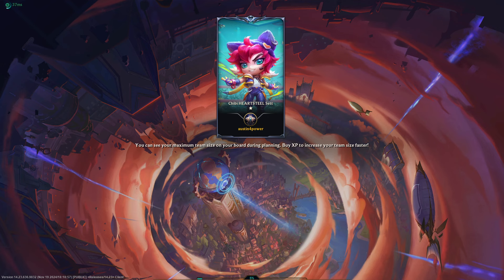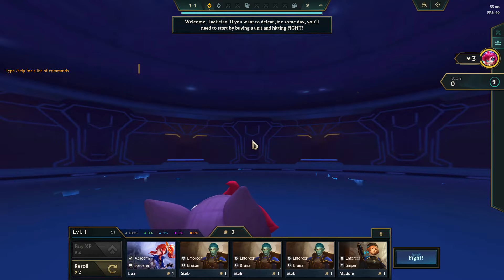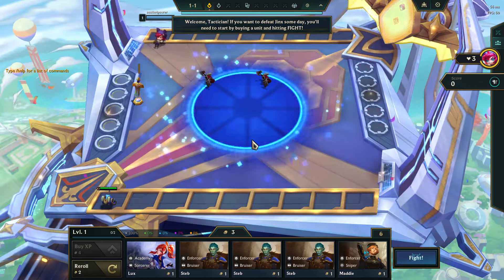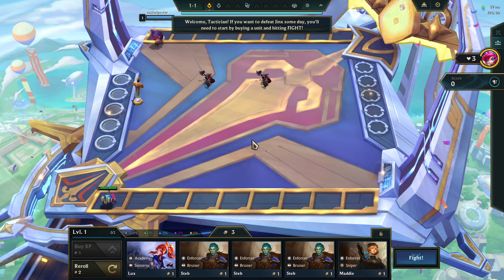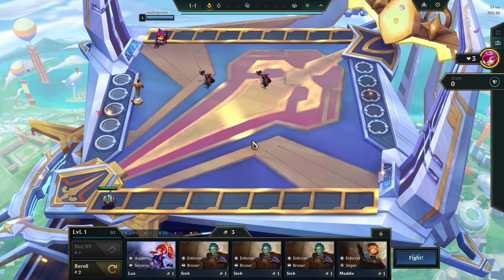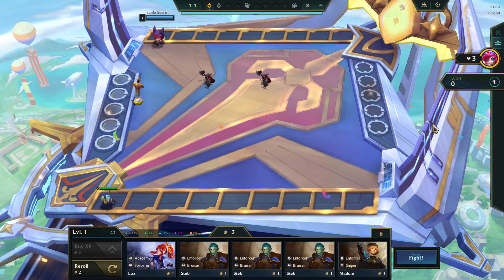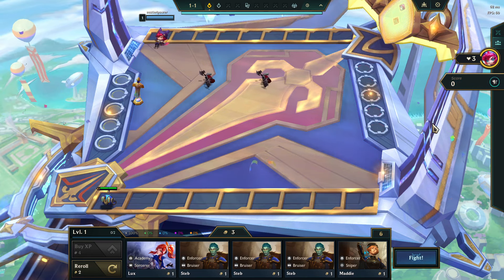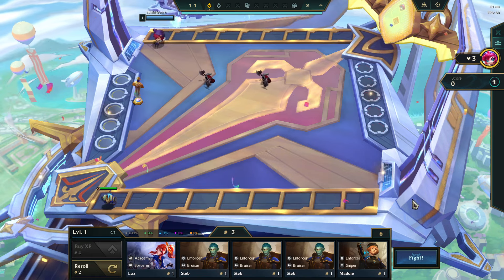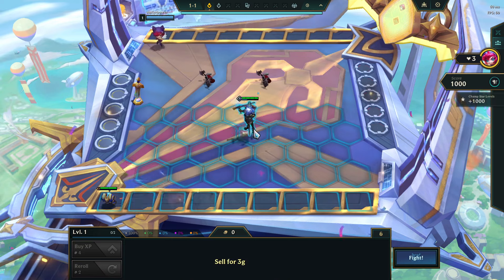Hello everybody, welcome to a brand new video of TFT missions. I'm on my main now, so it's a little different, but some missions are still the same. The ones I need to go through are Camp Baron, Ambusher, Savika, Rumble, Conqueror, War Chest, and Academy — which can only be done in Academy — and Family can only be done in PvP.